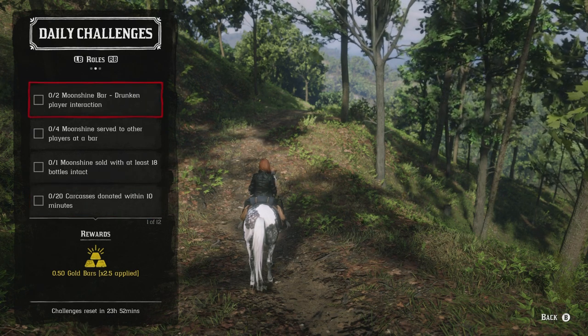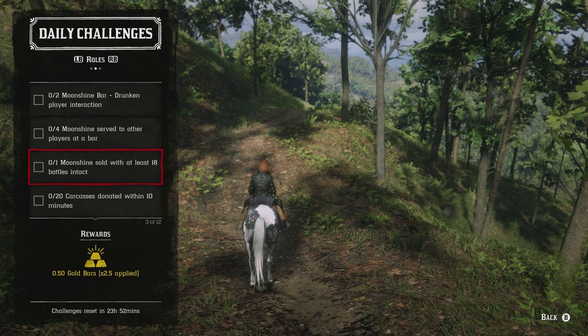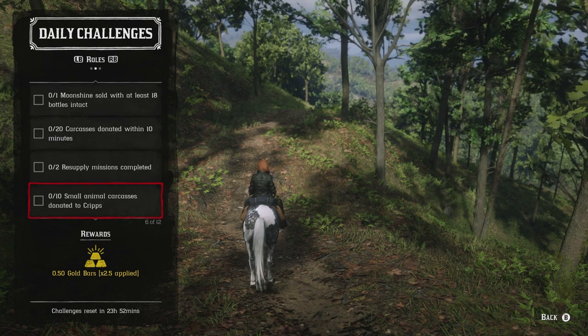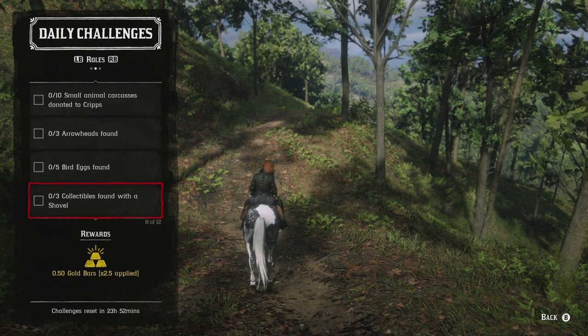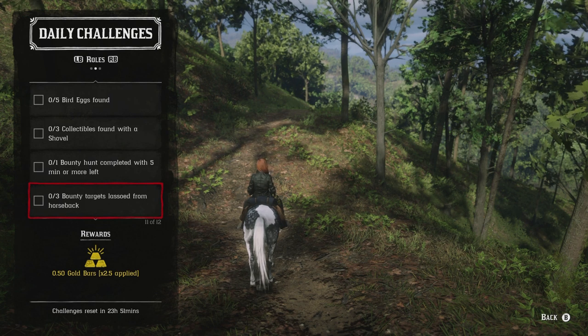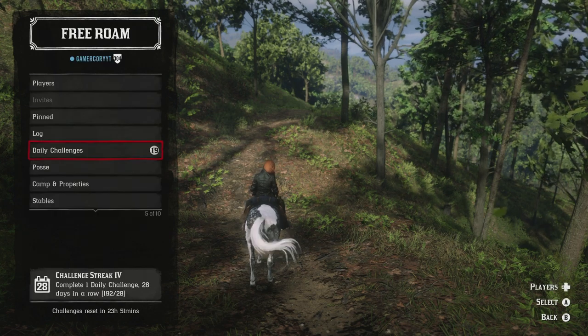For the role challenges today: two moonshine bar drunken player interactions, two to four moonshine served to another player at bar, one moonshine sold with at least 18 bottles intact, 20 animal carcasses donated within a 10-minute period, two resupply missions completed, 10 small animal carcasses donated to Cripps, three arrowheads found, five bird eggs found, three collectibles found with a shovel, one bounty hunt completed with five minutes or more remaining, three bounty targets lassoed from horseback, and one hard or legendary bounty mission completed.